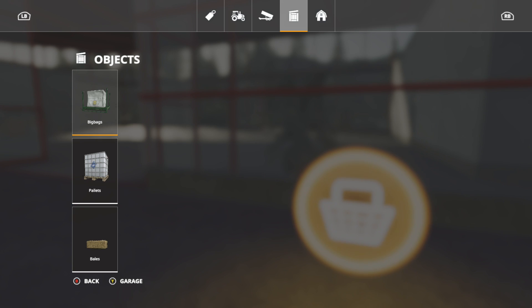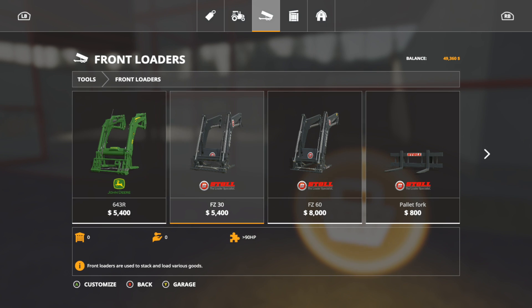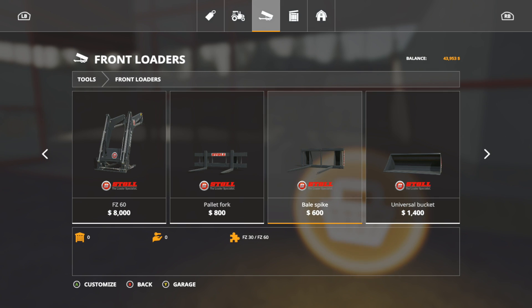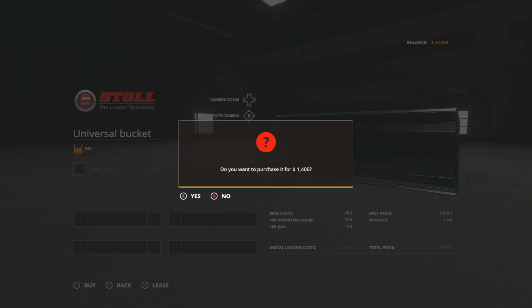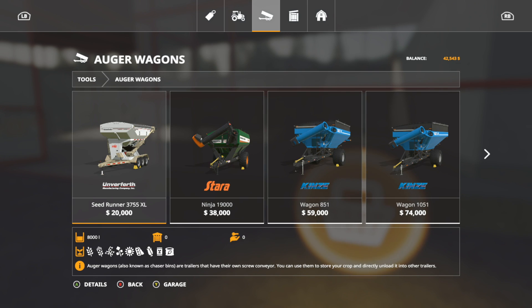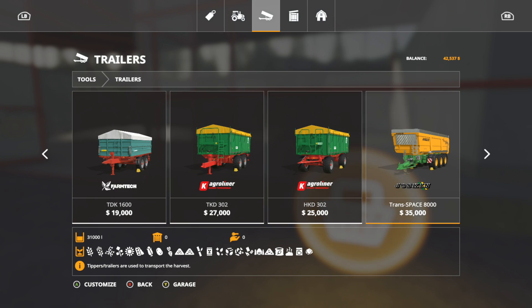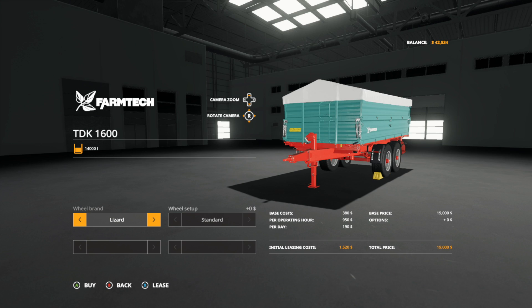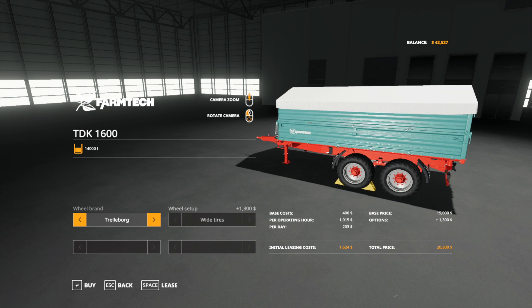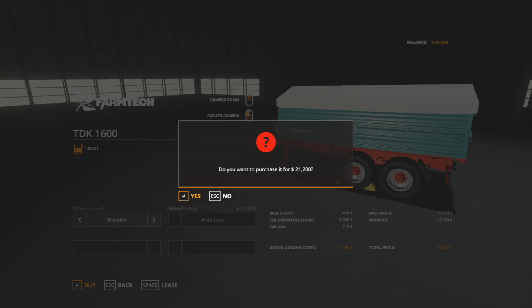Now we need to go back for front loading arms. FZ30 front loader — that should do us fine. Purchase — yes. Let's get ourselves a bucket — yes. We've got about 42 grand left, so let's look at auger wagons. Those are too big. Let's do a Farm Tech with Michelin — some big old floaters on there. Purchase — yes.